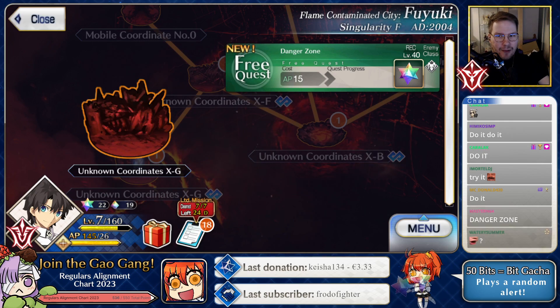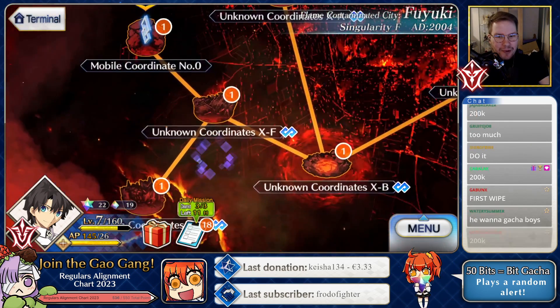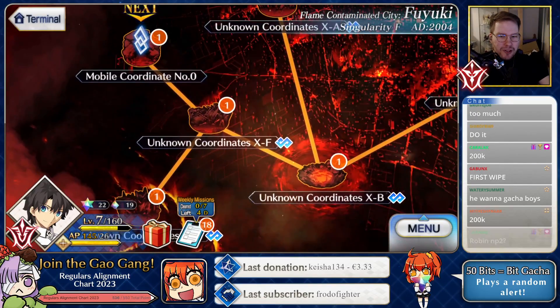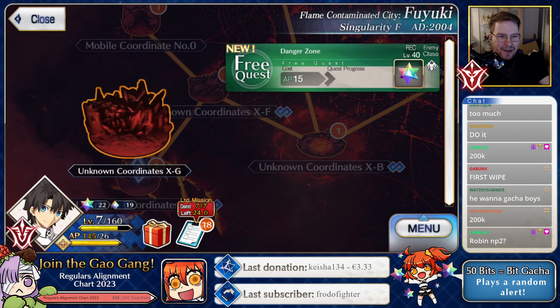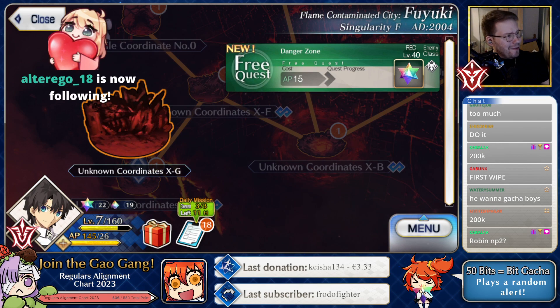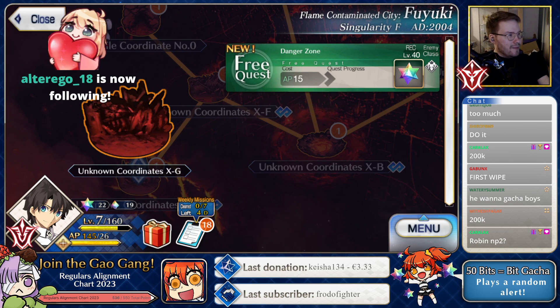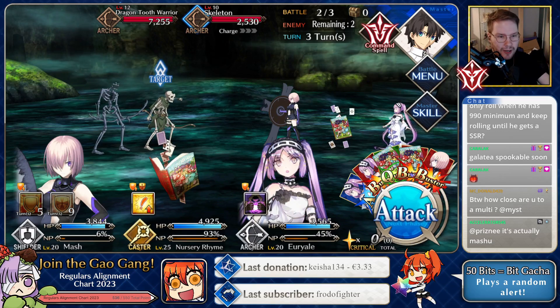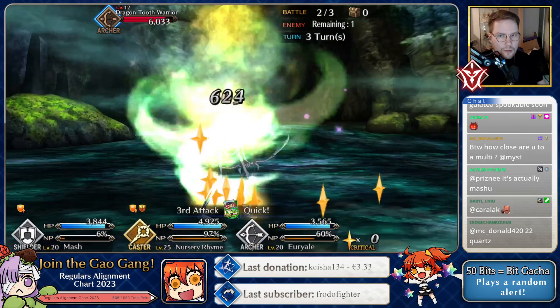I want to finish Fuyuki first. It's such a troll that they put it like — yeah, main story this way, but then there's this other branch that appears down here. What is this? And people go in and get absolutely slammed. The dark cave — we enter.